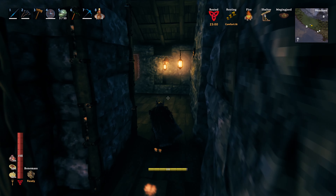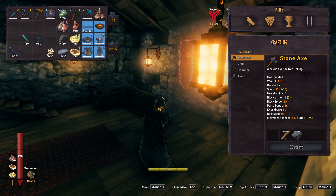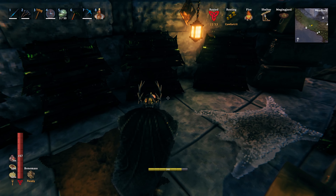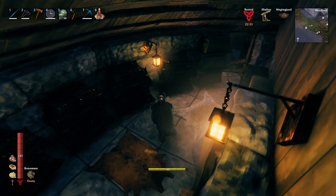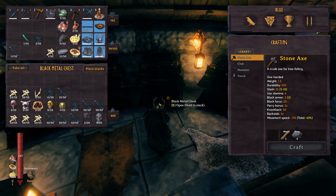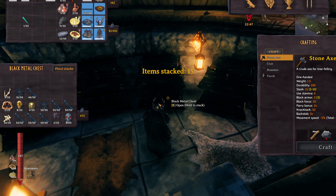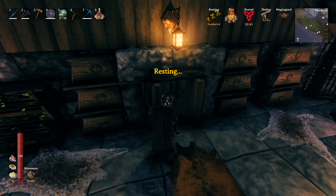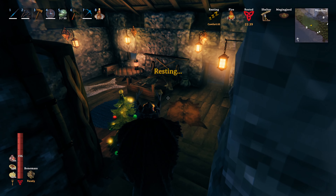We did assault another fort, which is always nice. We have a few more bloodstones, which is cool. We sort of wanted to look for those, but yeah, starting to run low on black metal until I realized that we actually have a bit of a stash going on in the plains base, so hopefully that'll keep us going for a little bit more.